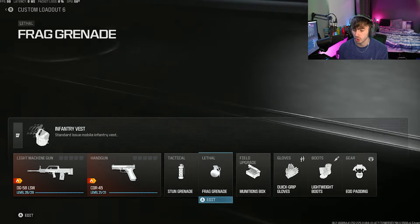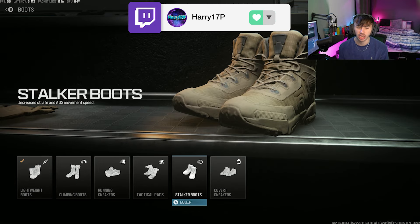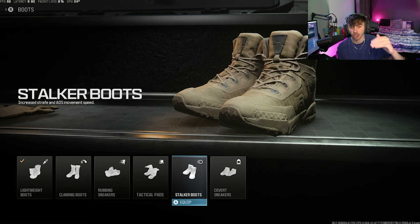There are a couple of ways you can do this. You can come to your class and there's a certain piece of equipment you can use — specifically a pair of boots. If we look at the Stalker Boots, for example, it says 'increased strafe and ADS movement speed.' You can put these on and it's going to make you move a bit faster whilst strafing.